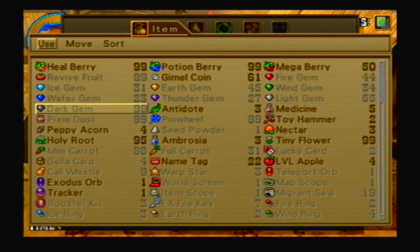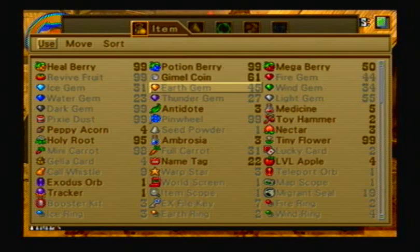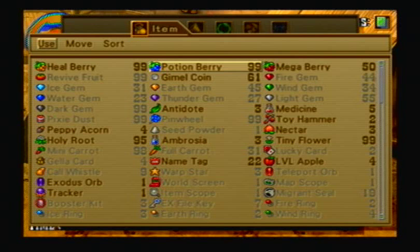Because you can only steal one item from an enemy — if you get the common steal, you can't get the rare steal. But if you have 99 of the common item, say a Potion Berry, and I'm trying to get a Wind Ring — I think you can steal it from Chimera Wing — if it tries to steal the Potion Berry, it'll just miss, and I still have the opportunity to steal the Wind Ring. Whereas if I didn't have 99 Potion Berries, it could steal the Potion Berry and I'd have to reset the battle.